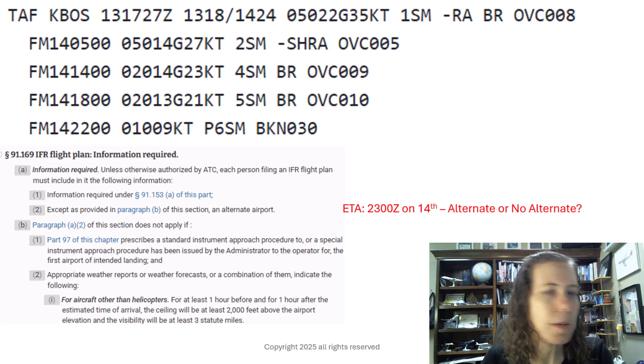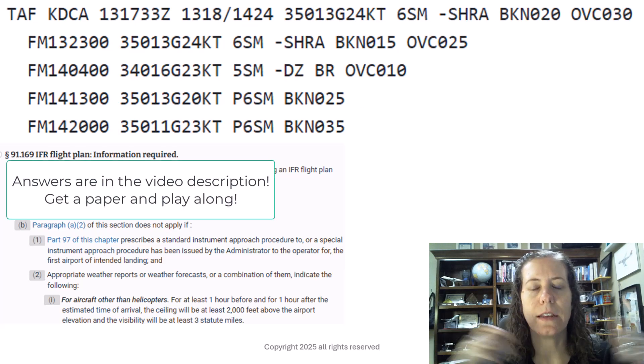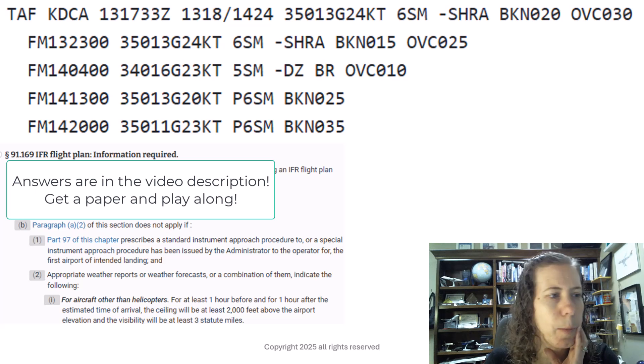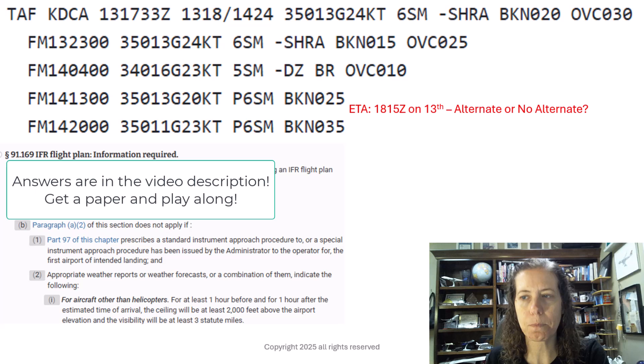I bet you guys aren't totally done with the alternate game because we have to look at another airport. Let's look at Reagan National, DCA, the same day. The TAF was crazy up in the Northeast — pretty gusty winds, rain, low visibility, must've been miserable. I kept 91 up here, but again, 121 is essentially the same if it's 121 domestic.